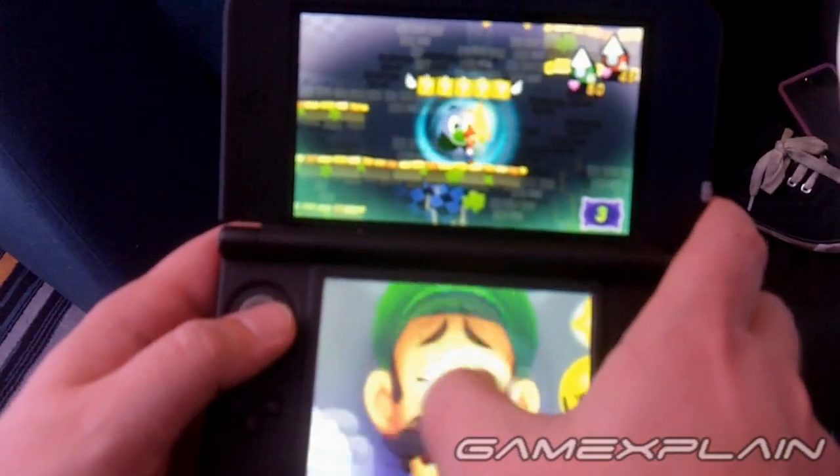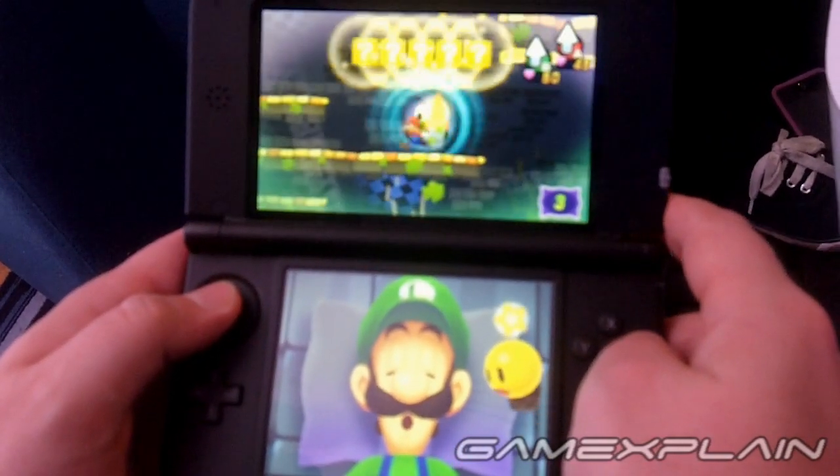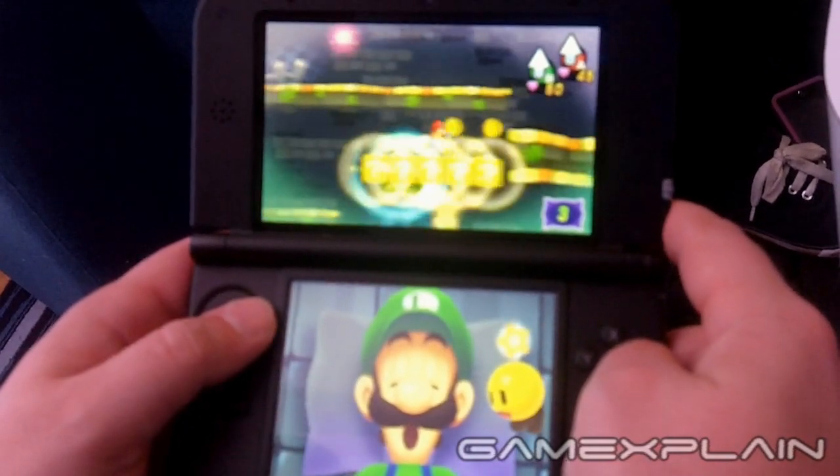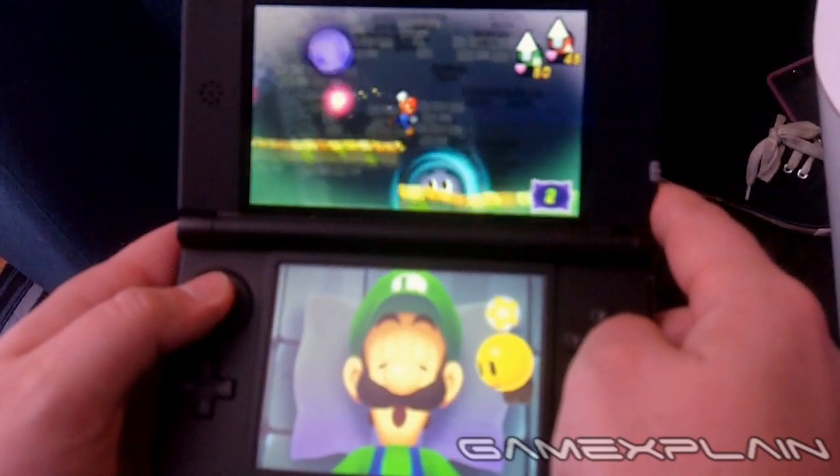Then later on, we had to tickle Luigi's nose to cause him to sneeze, which can blow obstacles out of the way or push background objects into the foreground so that you can access them. It's a clever mechanic, and we can't wait to see how else you'll have to mess around with Luigi's face in order to solve puzzles.